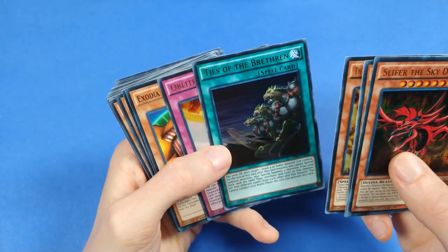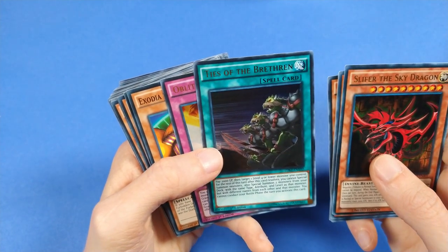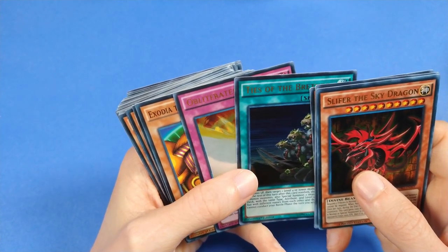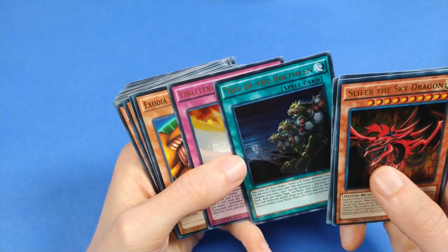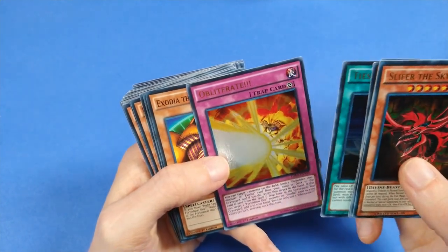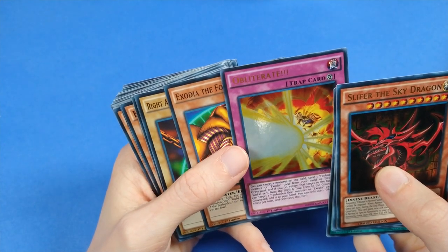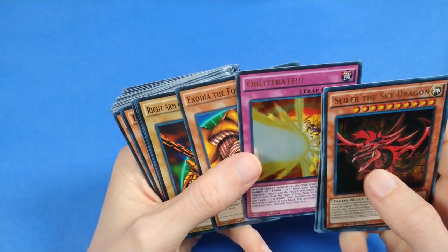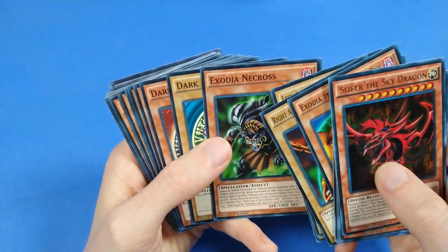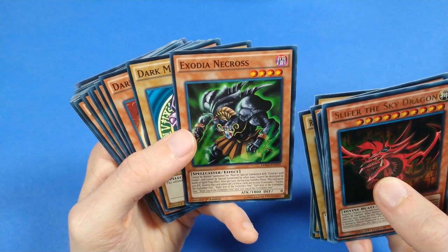In fact, there's a deep Exodia theme. Ties of the Brethren has such a flexible tutor — this card's fantastic. The cost is a little steep, the summoning restriction a little steep, but I think this card just enables so many fun plays. Obliterate — that's Exodia's attack, but not the attack card for the deck. And of course the five pieces of Exodia to summon it, and Exodia Necros just for a little bit of extra protection.